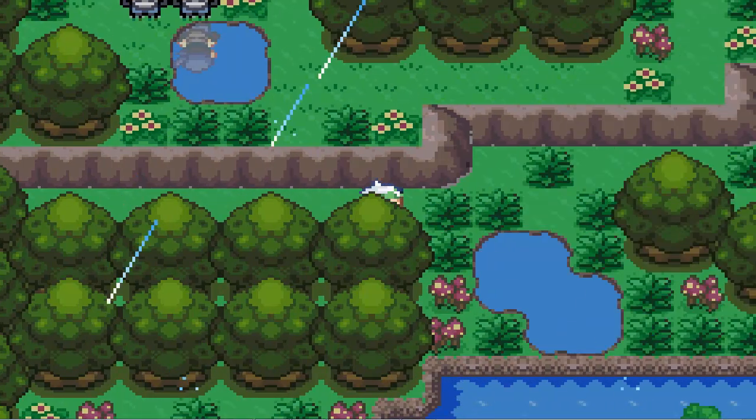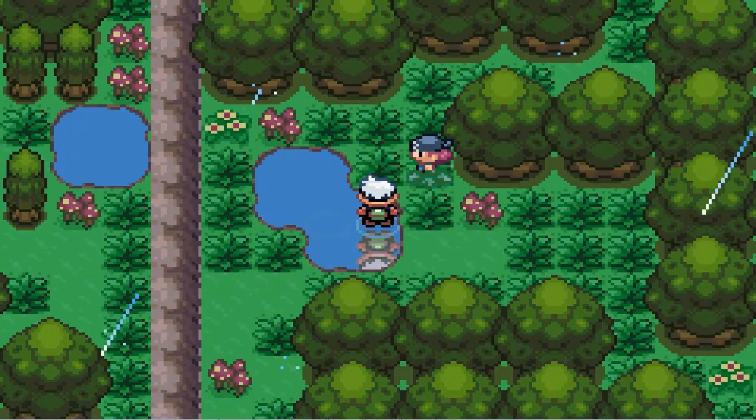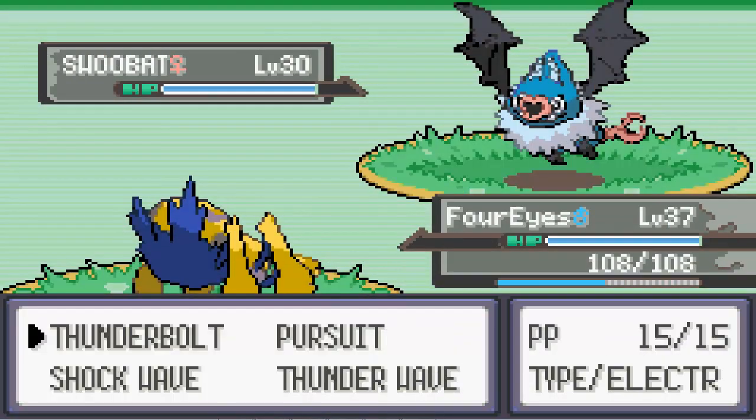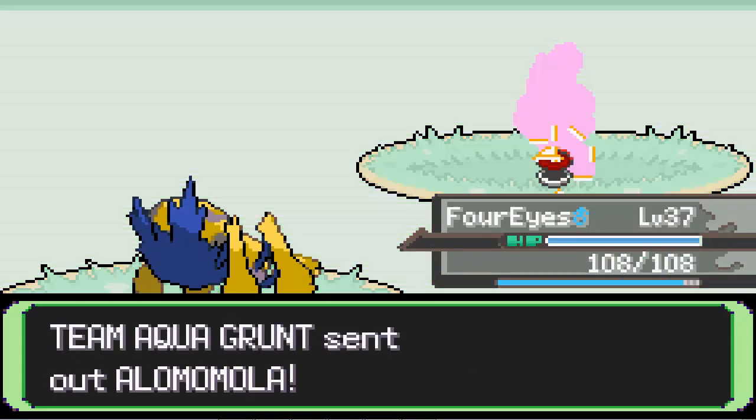Oh, there we are — there's the plot event we're looking for. Come on, plot! Wubat — or Swoobat, excuse me. This thing can just wreck everything they have. Yeah, because they have Water types, so true.